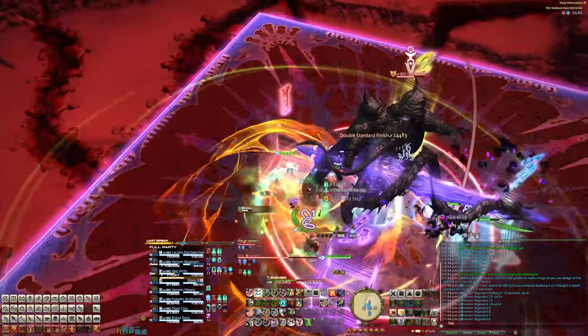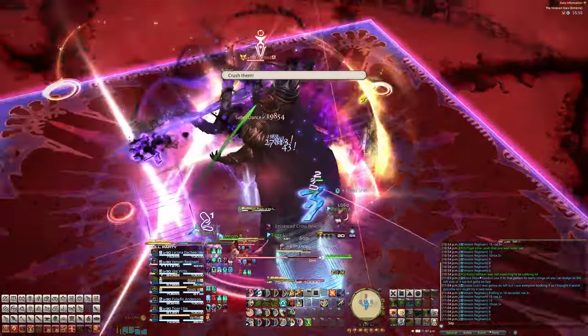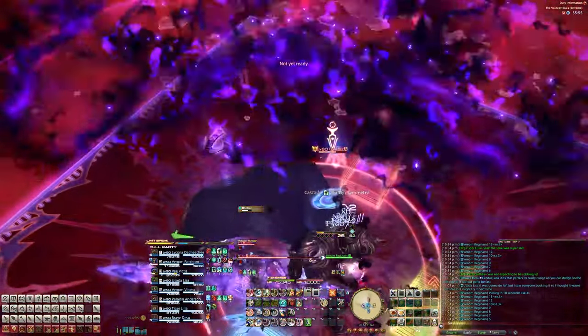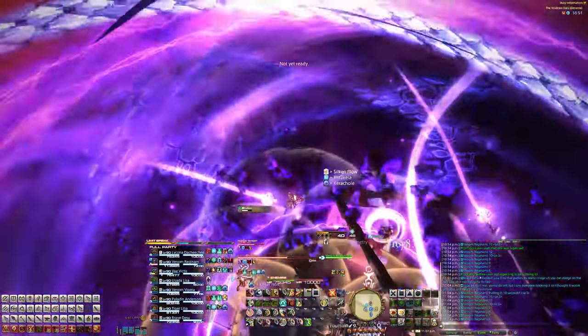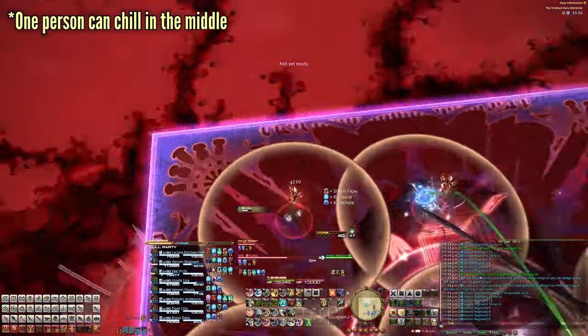Phases of the Shadow comes out next, so get behind him. When he cleaves, run through, but this time you also have to remember if it was a chariot or a dynamo. In our case it was a dynamo, so every party member will get an AoE underneath them — wait here for a second, let the dynamo go off, and then run to your clock positions to spread out.